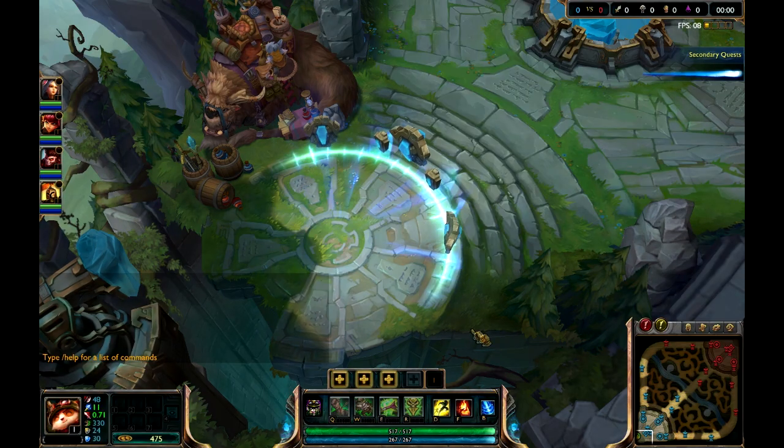Alright, and we're back. After the champion select screen, we go into the loading screen. Here you have all the champions — your team and the enemy team — and then their loading percentage, their summoner spells, their summoner icons, and their usernames on top. For your champion, you have a little green number which represents your ping for in-game.